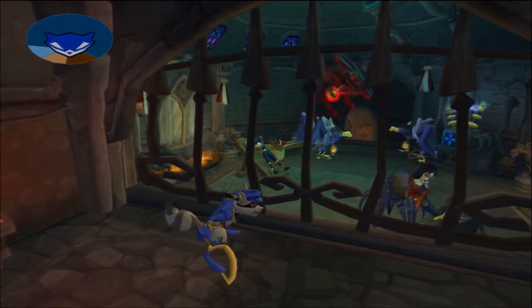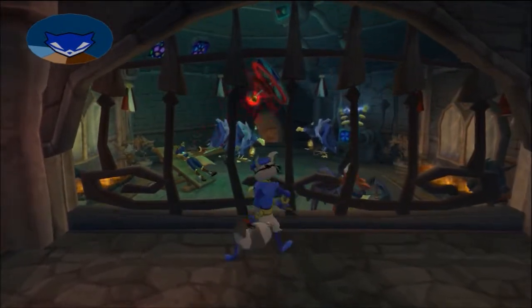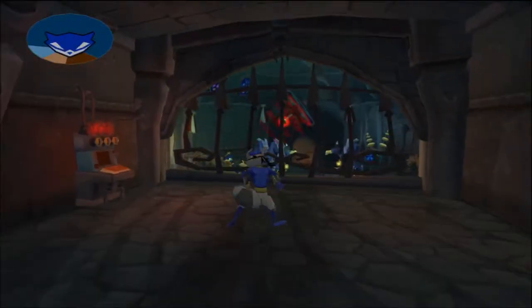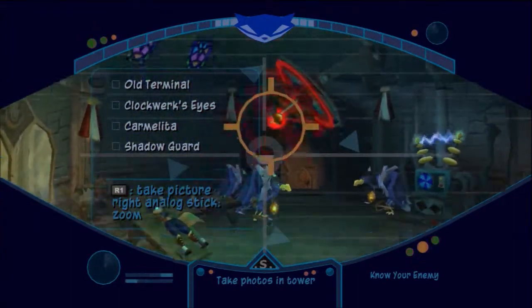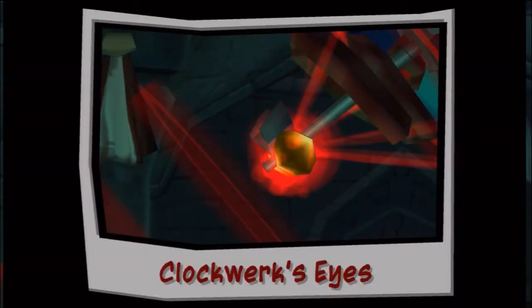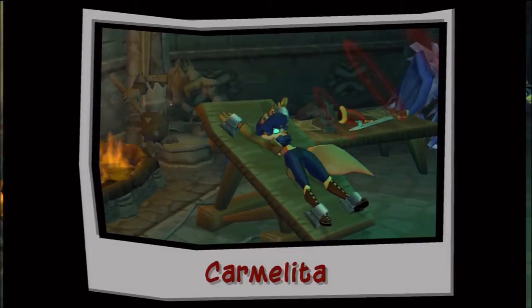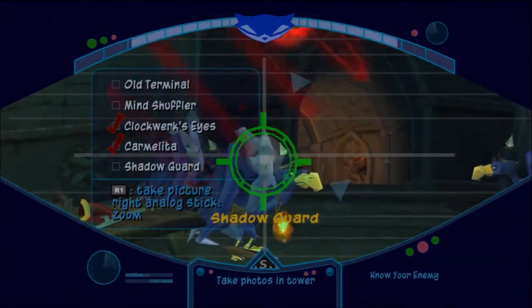We're going to take a few pictures as always - the magical bars disappear as soon as we're about to take a picture. Those guys right there are like the elite guards, we're going to take a picture of them so Bentley will explain them. Let's take a picture of Carmelita, and a picture of the shadow guard - they're like the elite birds.